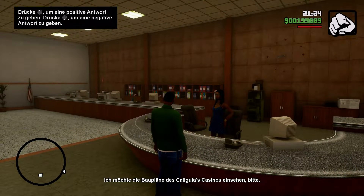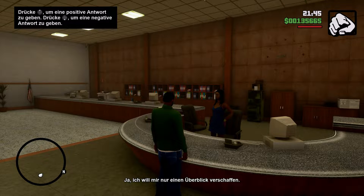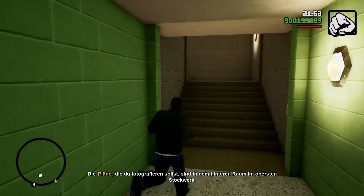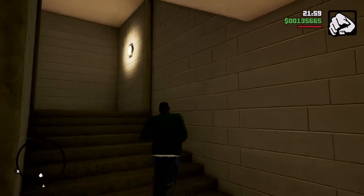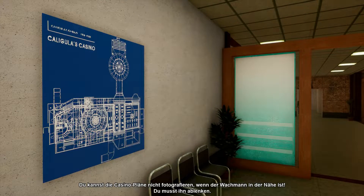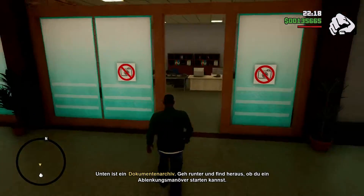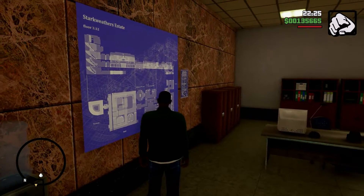Can I help you, sir? I'd like to see the architectural plans for the Caligula's Casino, please. Okay, sir, are you aware that the reproduction of such plans is prohibited? Yeah, I'm only after some reference. You'll find the plans on the top floor.